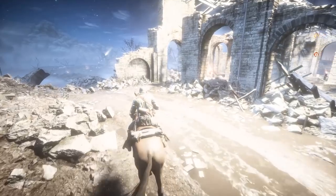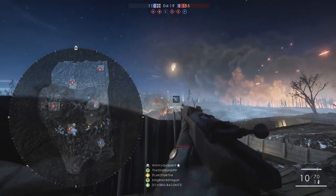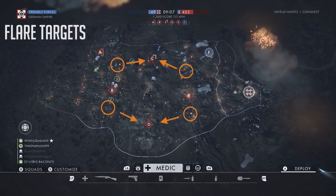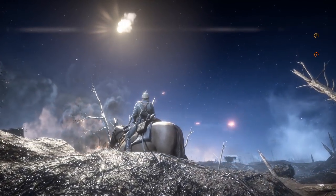However, these rockets do more than just light up the night. They also mark enemy soldiers on the mini-map, similar to a scout spotting flare. This actually makes them valuable assets if your squad is going to launch an assault on Dead Steel or Saint Berthe. If timed correctly, a single rocket can reveal a significant part of the enemy team.